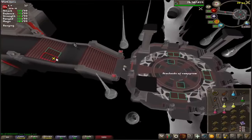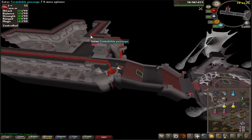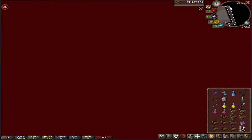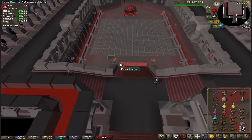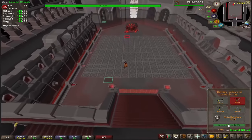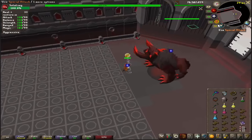The next room is Sotetseg. This room can be a bit tricky for beginners, but it's fairly similar to Maiden in the sense that you're just going to stand there and hit it. Use your combat potion, put on your spec weapon — whether it's DDS, claws, BGS, hammer, anything's good. Run in with mage prayer for specs.